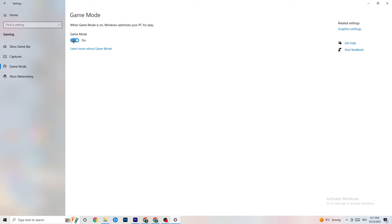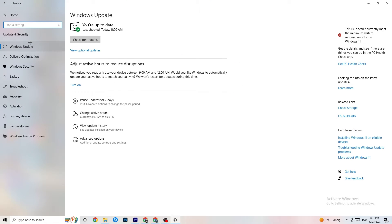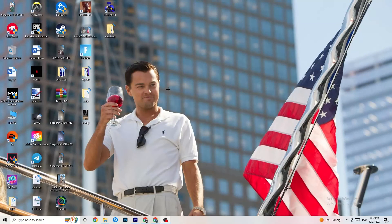Hit 'Game Mode' — for some people it works better on, for others it works better off, so just try it out. Go back to main Settings, click 'Update and Security,' then 'Windows Update.' Check for updates and install the latest version of Windows. This will increase the performance of your system. You can also go to 'Troubleshoot' to let Windows search for issues that aren't working — sometimes it finds something, sometimes it won't.